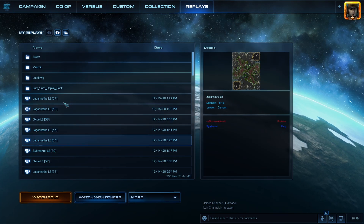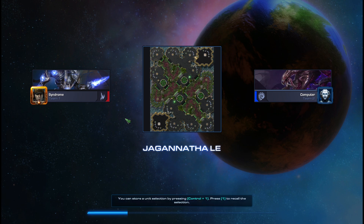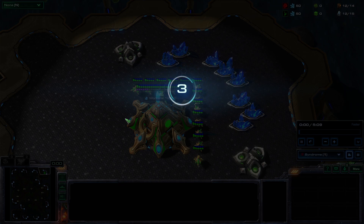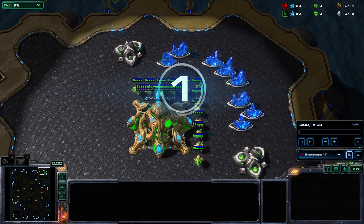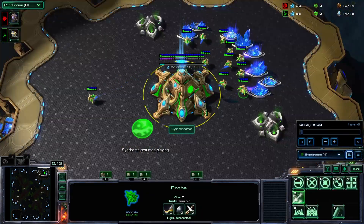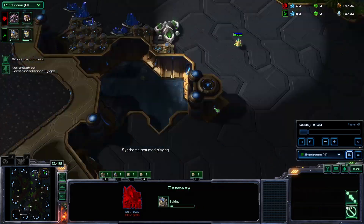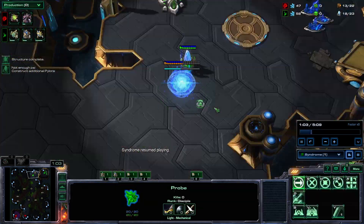Let's go into the replay so I can keep playing more builds. There's also an Adept all-in where they just get a few more probes and have some gas, but it's basically the same build. There are faster versions off of 6 gates instead of 8, but they're basically the same thing.